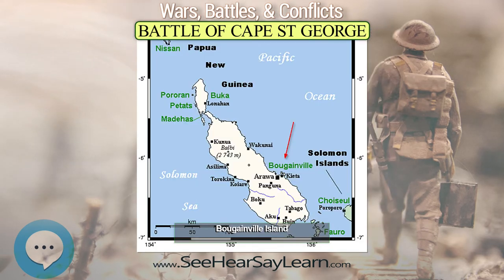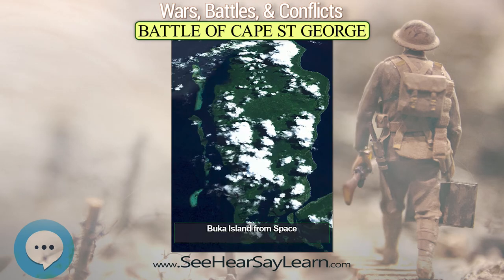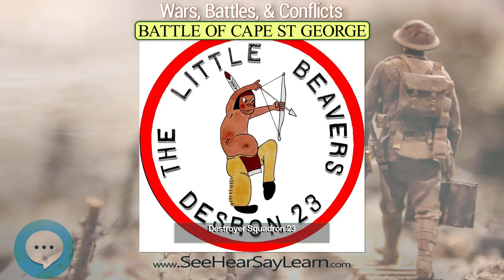However, the PT boats mistook the Japanese vessels for friendly forces and hove to further inshore. Two of the Japanese ships subsequently attacked the PT boats, firing on them and attempting to ram PT-318. They failed to score any hits, though, while one of the PT boats, PT-64, fired a torpedo which missed its target. Afterwards, the Japanese destroyers steamed west towards Cape St. George.